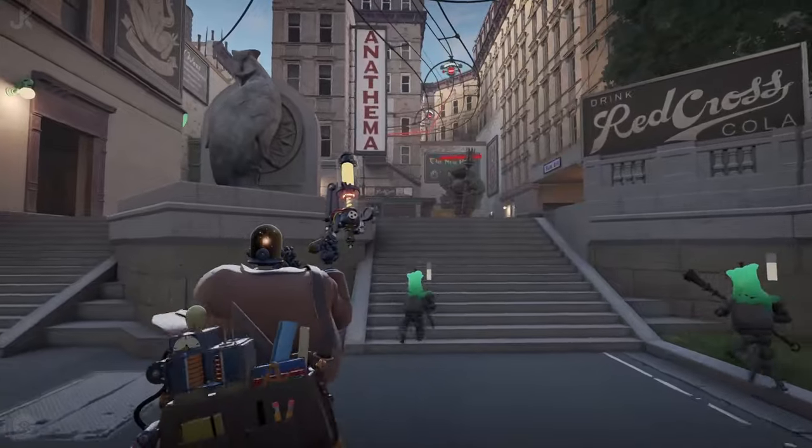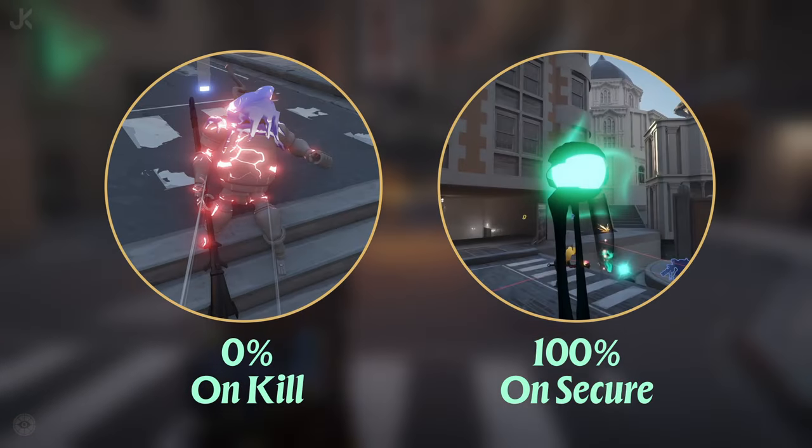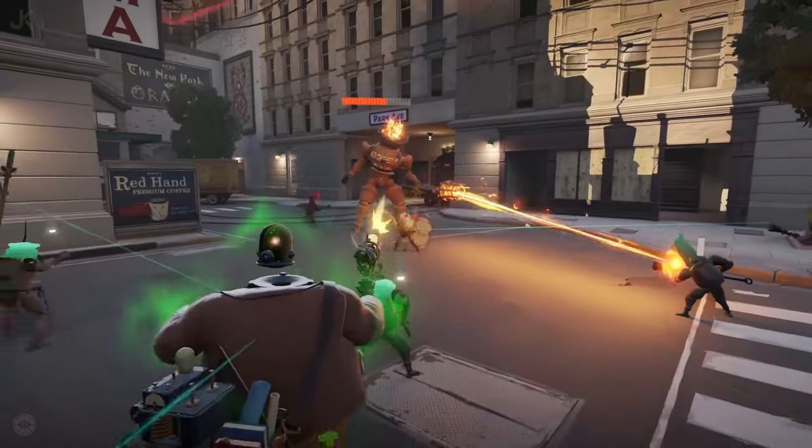After the first 10 minutes of a match, getting souls from troopers changes slightly in that you don't get any for killing the trooper, and instead the floating soul carries 100% of the value. Meleeing the trooper still works the same as before though.